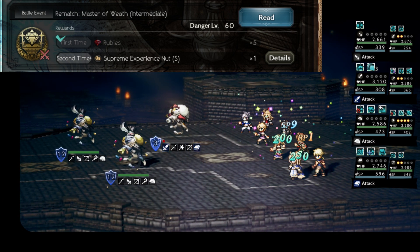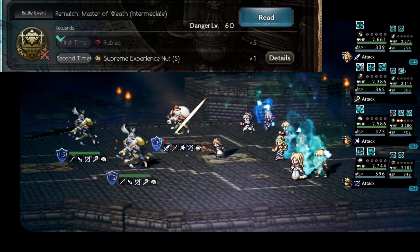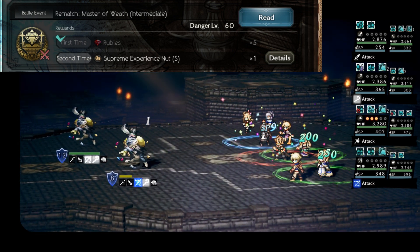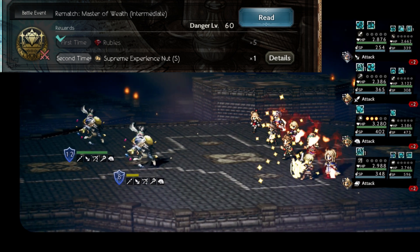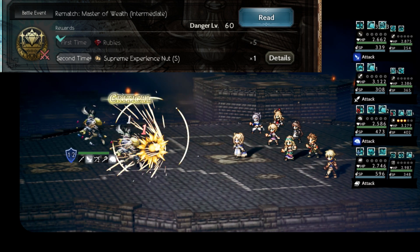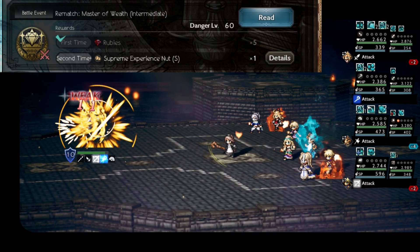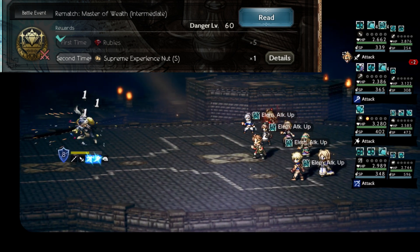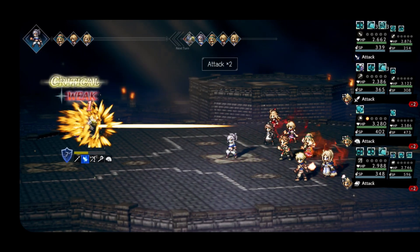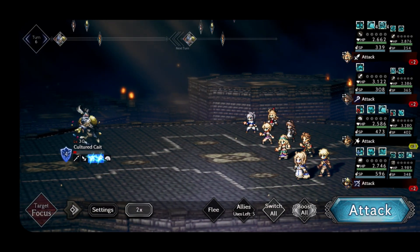One issue was how do you run into these kates besides pure luck — you could be out there for 20 minutes or two hours just searching. What we found in this update is if you look in your memoirs, you can rematch Master of Wealth, Master of Power, and those early game bosses. There's now an intermediate version, and the second time — and seemingly every time after — you can get one of these supreme small nuts from them, worth about 250,000 experience.